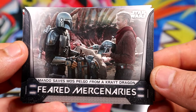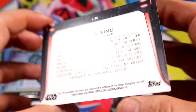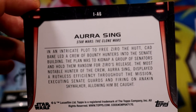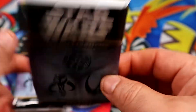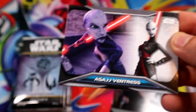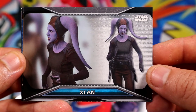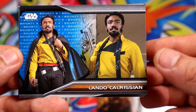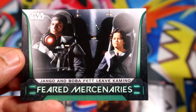Fear Mercenaries — a lot of Mandalorian for sure in here. Fear Mercenaries again. I believe these are like parallel or something. That's one, and this is also one but this is the Mandalorian, this is the Clone Wars. All right, let's keep going guys. Pack number two. We have Lando blue — pretty nice. Fear Mercenaries, that's again Mandalorian.